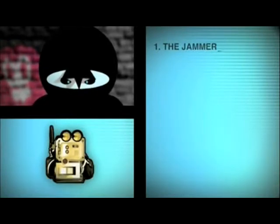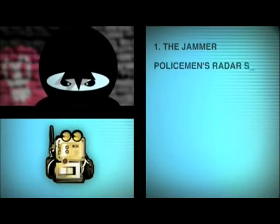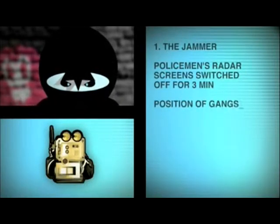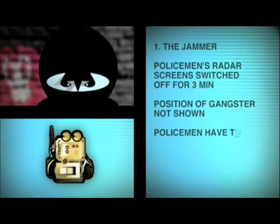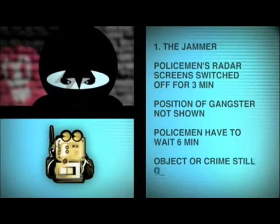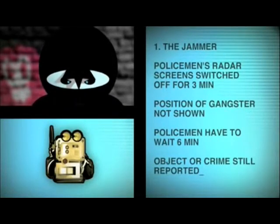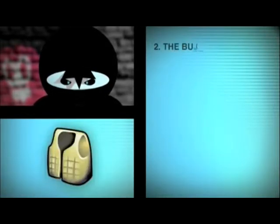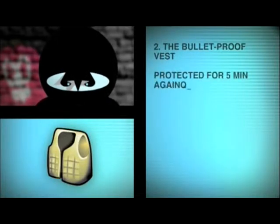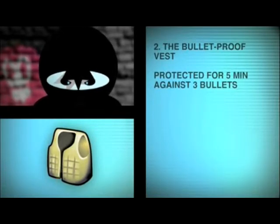The gangster gets 3 types of defensive tools at the start. Number 1: the jammer. When the gangster activates the jammer, the policemen's radar screens are switched off for 3 minutes, and for those 3 minutes the position of the gangster is also not shown on the map. The policemen will then have to wait 6 minutes for the gangster's new position. But if the gangster picks up an object during this time or commits a crime, it is still reported to the policemen. Number 2: the bulletproof vest. When the gangster activates the bulletproof vest, he is protected for 5 minutes against 3 bullets from the police. After 3 bullets or 5 minutes, the vest no longer works.